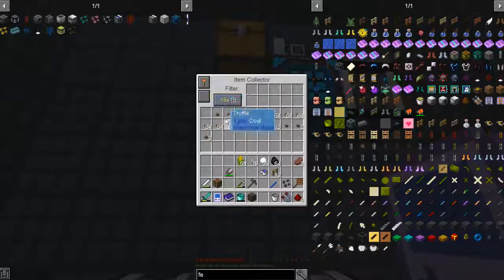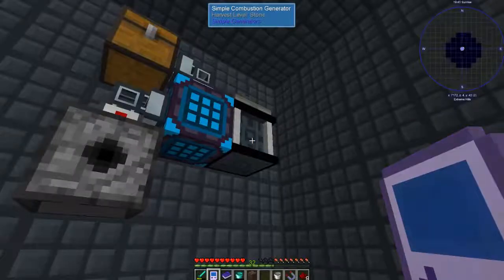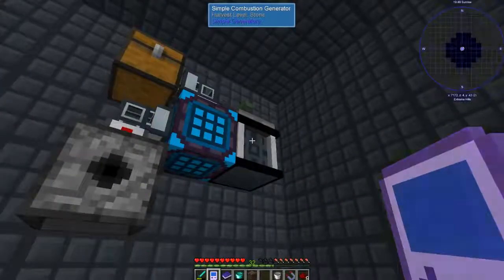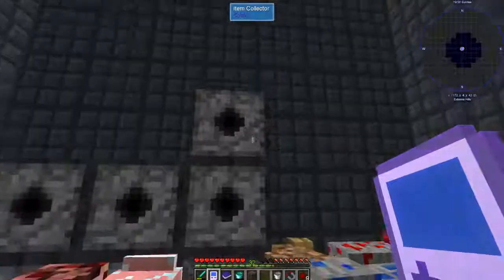It is set to 15 by 15 - I don't think it needs to be that big but I went ahead and did that. It is collecting all of the truffles which is going into the packager. It's being fed by the generator here which I just put a hopping bonsai on, so that seems to be working pretty good.